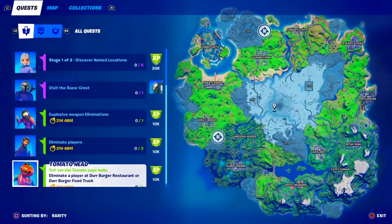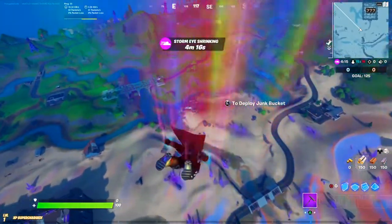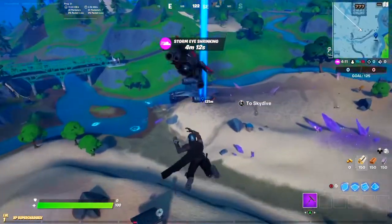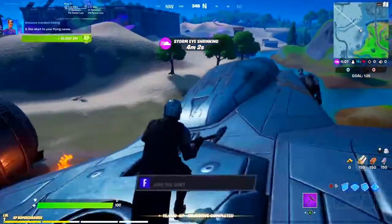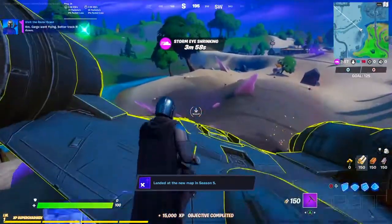If you look on the screen where those two aiming reticles are, that's where you can find the third burger restaurant or the food truck to also get those eliminations at those places. And there is the crest right there as you can see - the Razor Crest. Not too hard to find. You don't need to look for any kind of battle star, all you have to do is basically just land right on top of it and there you go.